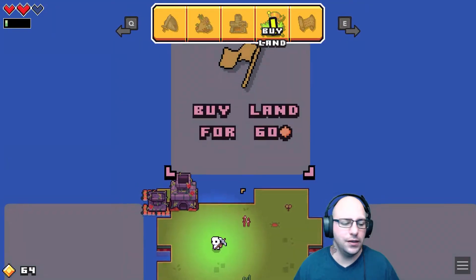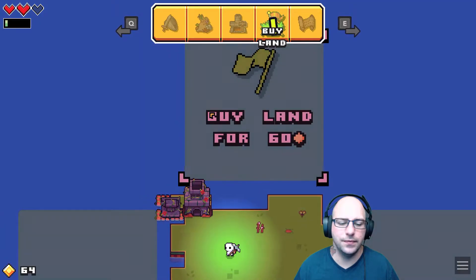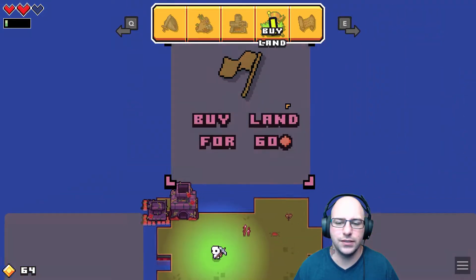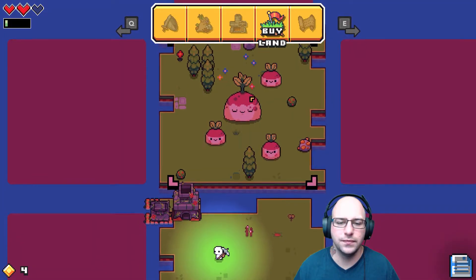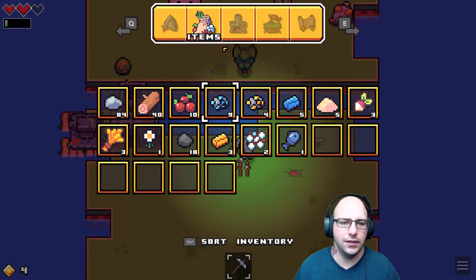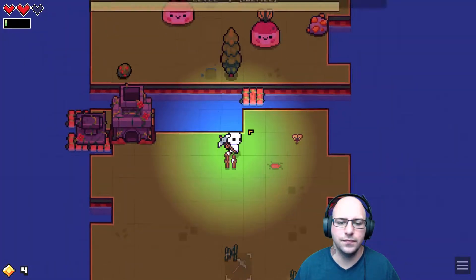Now we can buy our island — we do have 60, so we can go up. Do I want to go up? We do, we want to go up. That one's only 30, 50, 60 — let's get to the next one. Now we can hopefully build a bridge, I believe. Yeah, we can. Sweet deal.